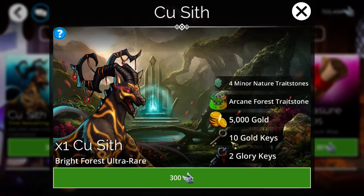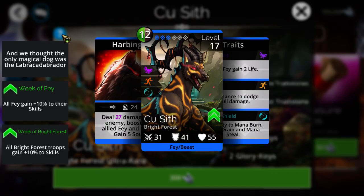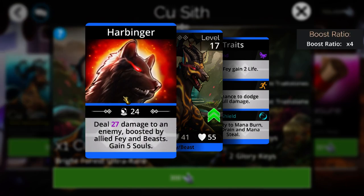We got ourselves a Cu Sith that we can craft for 300 glory this week. It is an ultra rare that comes with the brown/green arcane trait stone. You could use this earlier on in the game for a Soothsayer or Diviner, and later on you'd want to use it on something like a Sylvaini Mord to constantly do Entangles. As far as this troop, it is made for excessively early game — like under level 100, maybe under level 200. Unless you're a very low level player, you will not be bothering to touch this troop.